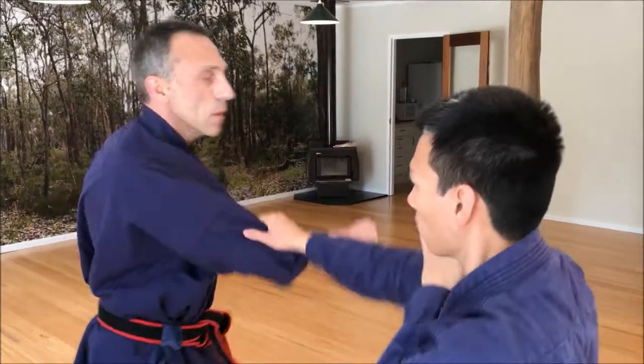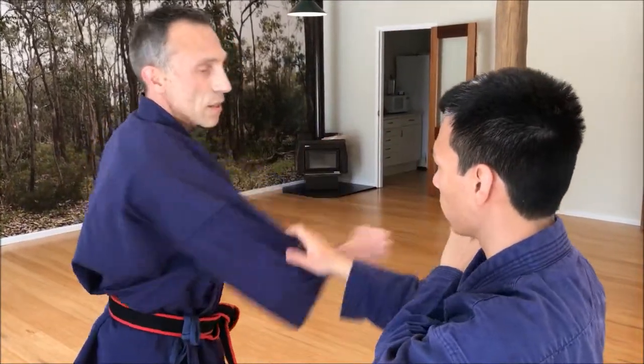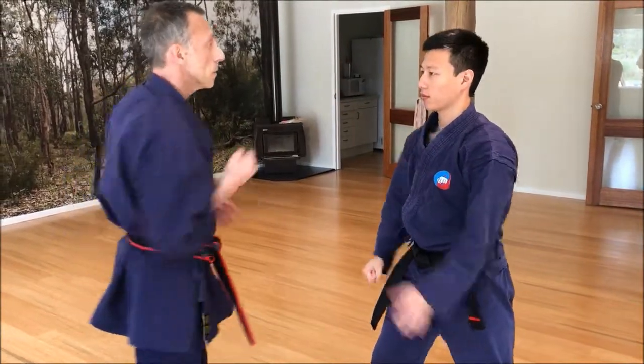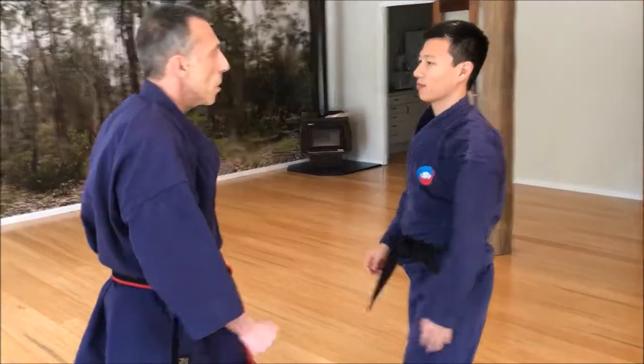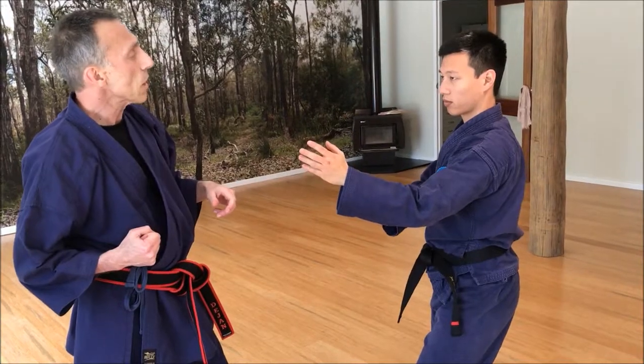Grab my jacket. Alright. What if I didn't — stay on that side? This is called indirect fist. He deflects me. On the other hand, the moment I feel the deflection I move around, and I can do it in pretty much any direction. Deflect.